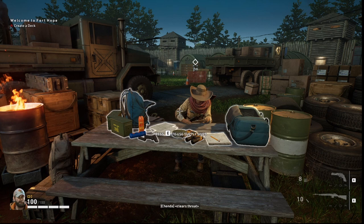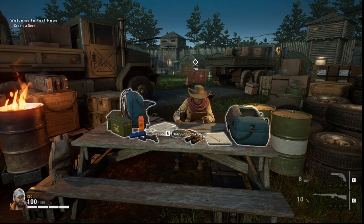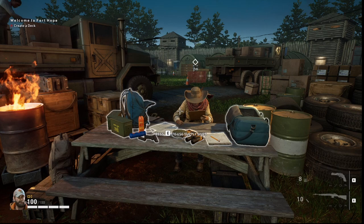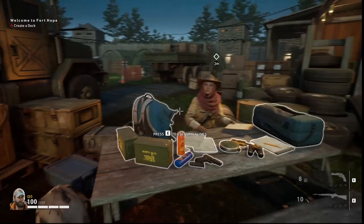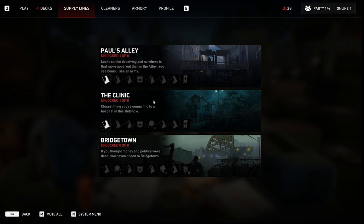Unlike its predecessor — the spiritual successor to Left 4 Dead — Back for Blood allows you to customize your character with skins you can unlock in the game. It starts with leveling up your supply line, which you can easily do by going to the supply line NPC. She's just kind of chilling here near the truck in the compound — just go over and press it.